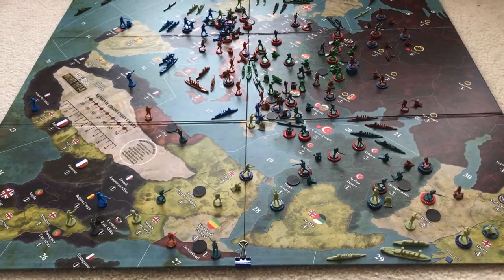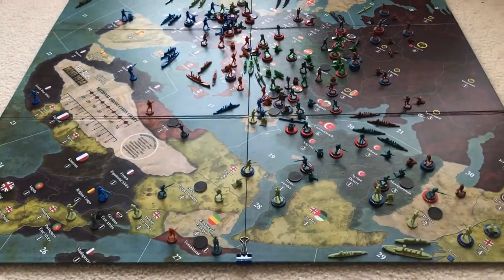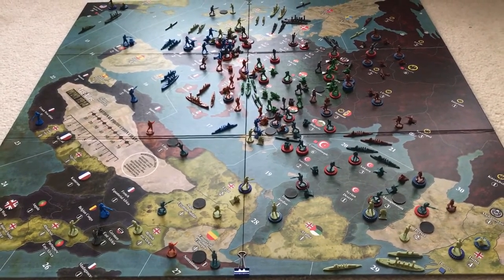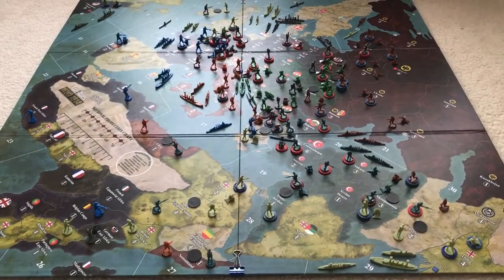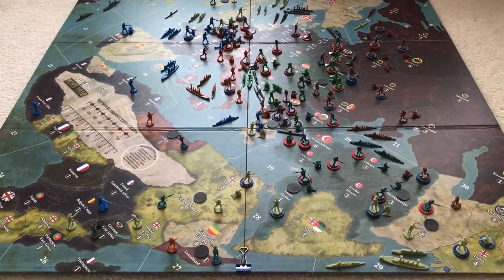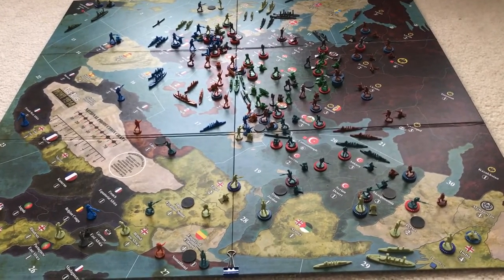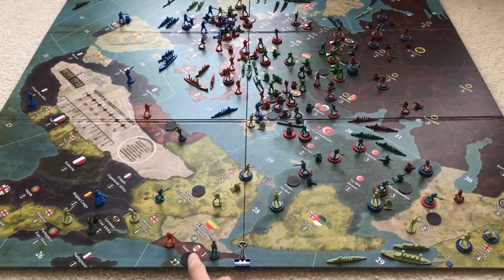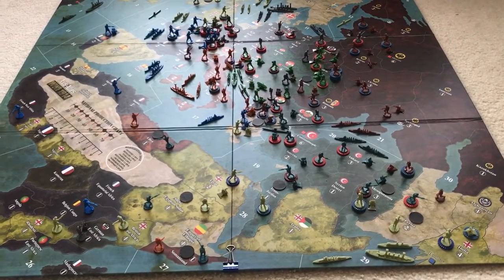I don't have the income set up on the board here — you'll see it in the description, in the linked document with the setups. They'll have the starting IPCs, and I have my own chart. You'll also notice all these black flipped control markers. I like to use those as contested markers — they just cover up the emblem to show that no one controls that territory yet.